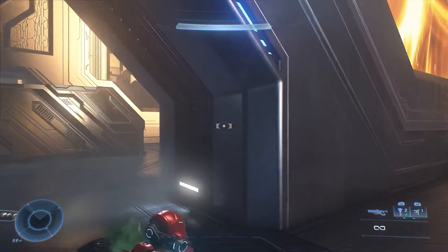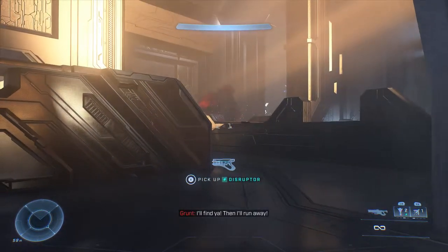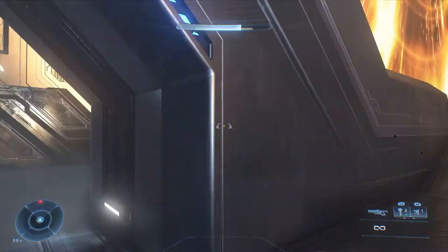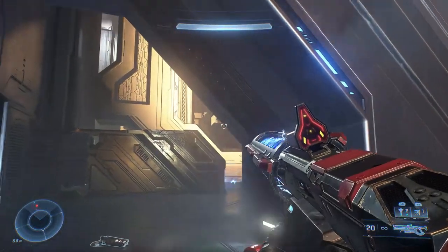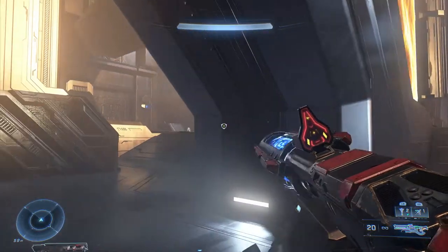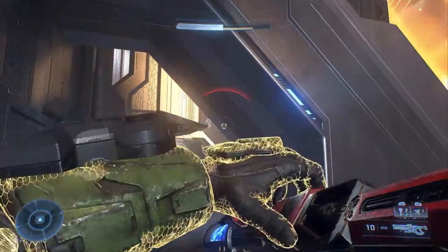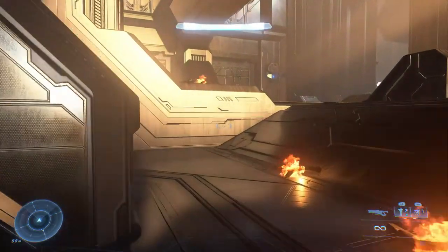That is an Elite Sniper, and he's using his laser sighting mechanism to get a bead on me. And that was the Sentinel I forgot about. I got the Sentinel stung out with a grenade. What's interesting — he's not firing a Sentinel beam, he's firing another weapon. I think it looks like a shock rifle — some sort of shock weapon.